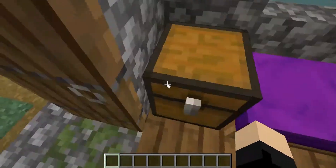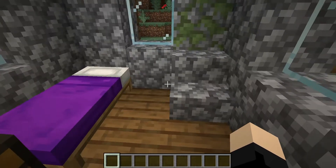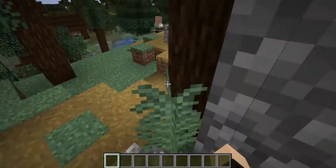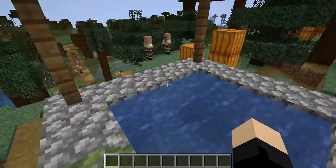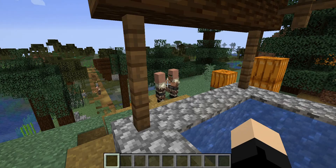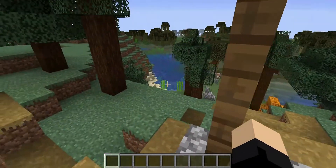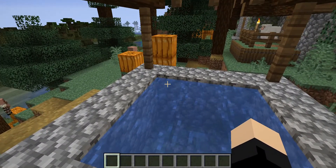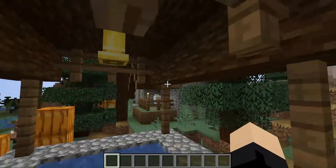This house here had two emeralds in the chest — that was the big thing about this chest when I came to this village. I actually used one of those emeralds later to trade with a wandering trader. The trade was one emerald for a melon seed, and there were no melon seeds in this village. There was even an abandoned mineshaft nearby and two dungeons, and neither had melon seeds — so a melon seed actually sounded useful.